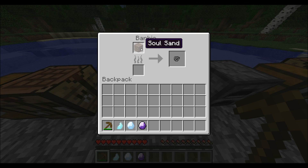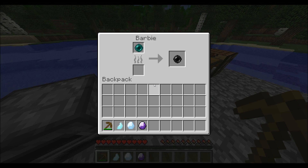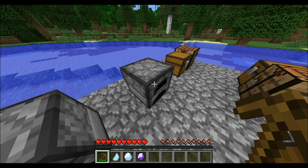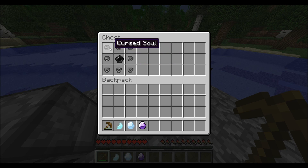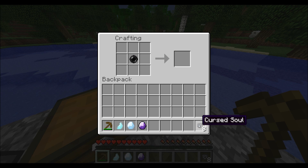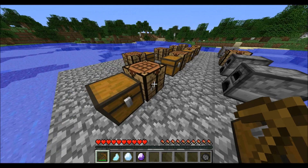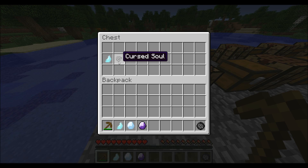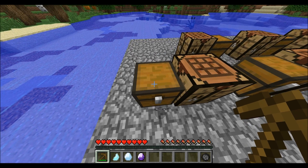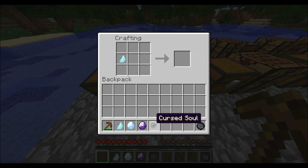If you cook some soul sand in a furnace, you'll get cursed souls. If you cook some enderpearls in a furnace, you'll get shady pearls. Those two things can be combined in a workbench — shady pearl in the middle and cursed souls all around it — to make a soul pearl. You can also use cursed souls with a holy crystal splinter in a crafting bench to make a pure soul. The recipe is shapeless, so you can put both wherever.